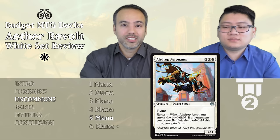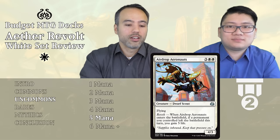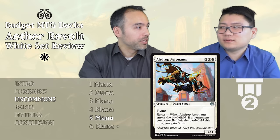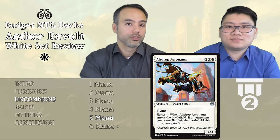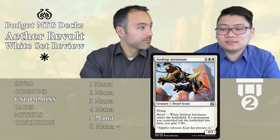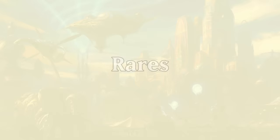Last of the uncommons — Airdrop Aeronauts, three and two white, so five mana. We get a 4/3 Flying Dwarf Scout. It also has revolt: if a permanent you controlled left the battlefield this turn, you gain five life. A 4/3 flyer for five already wins games. Two-two flyers can't stop it, 1/1 thopter tokens can't stop it, and it trades with almost anything because of four power. The five life from revolt is a nice bonus on top. Tier 2 — include it if you're playing white.